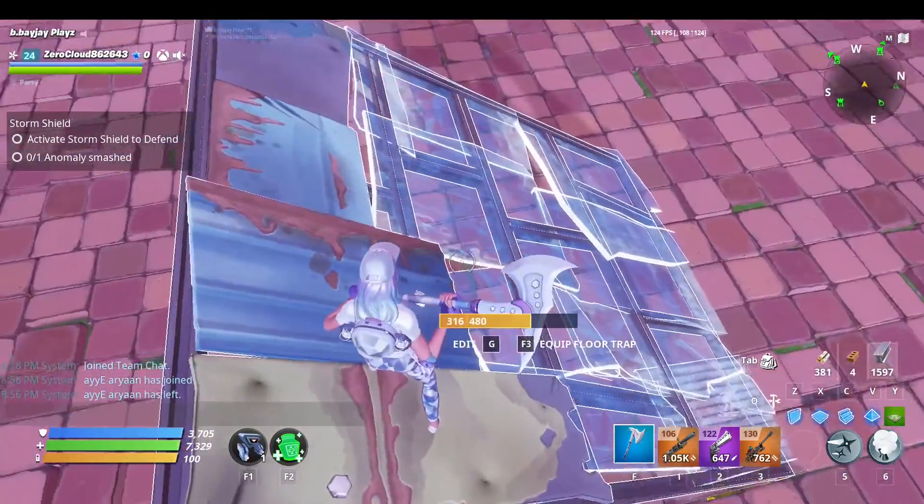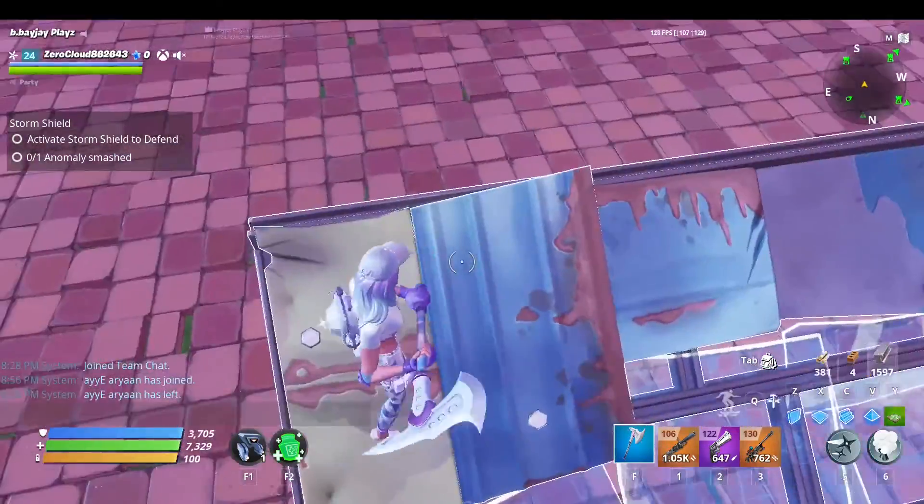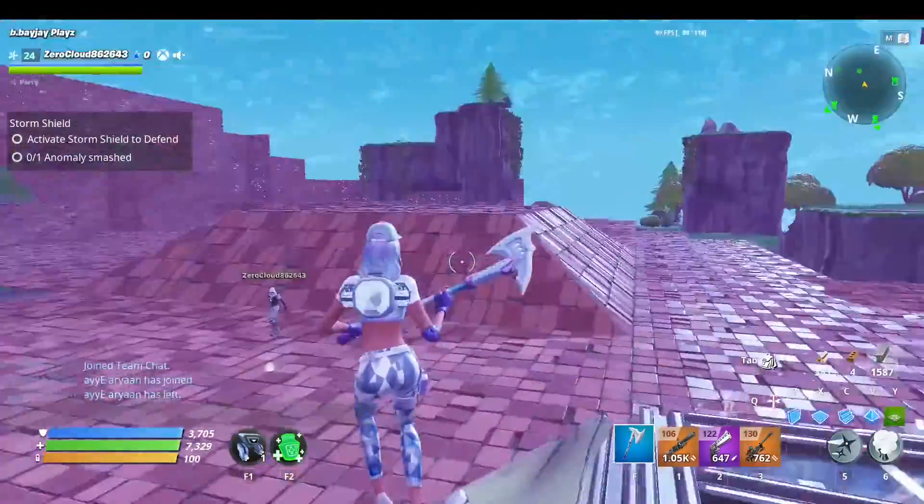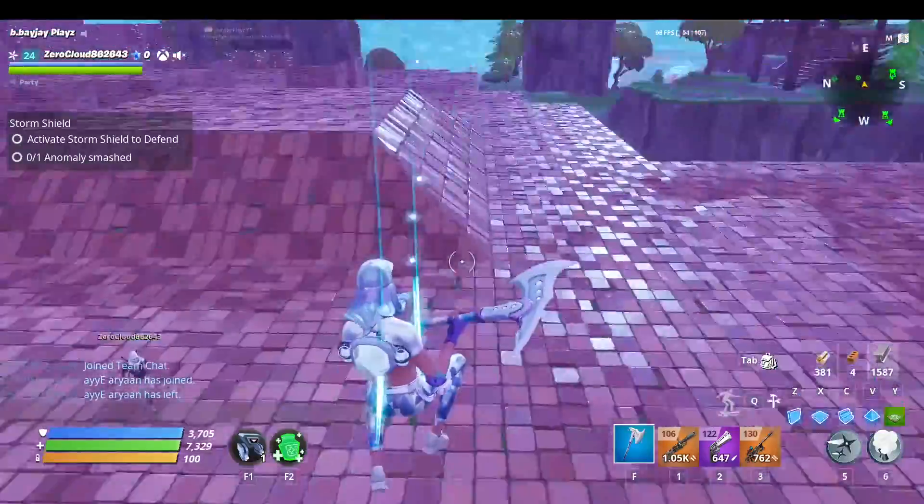You need to place your edited pyramid right here, and then you have to place a floor right here. You can do this wherever you want — I might put mine over there in my base.